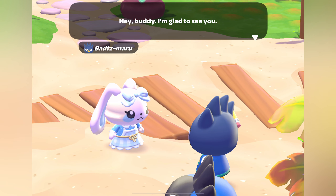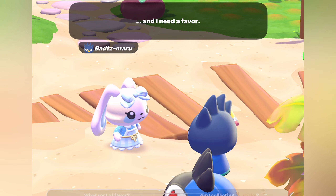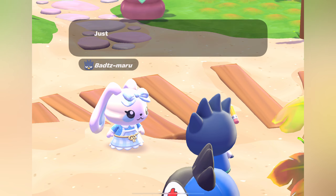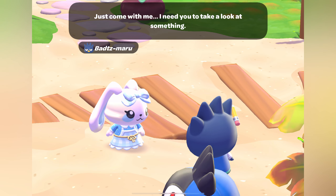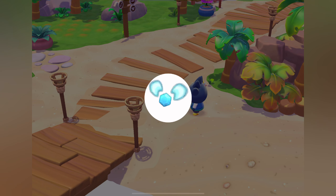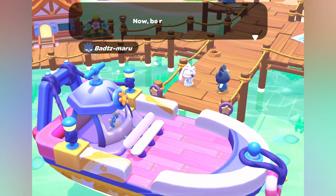To start off your whole journey to city town, you will need to reach friendship level 7 with Batsmaru, Kiroppi, Kuromi, Choco Cat, and Cinnamoroll. Doing all of the friendship quests with them up until level 7 will unlock the quest Ship Shape for you. So let's do a little walkthrough on how this quest works.